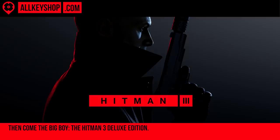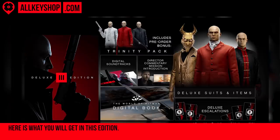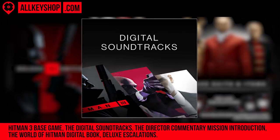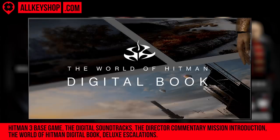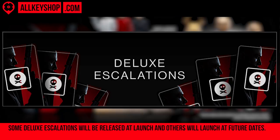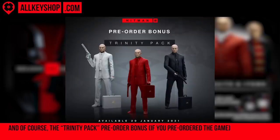Then comes the big boy, the Hitman 3 Deluxe Edition. The developers prepared a pretty good version of the game adding a good amount of bonuses for players to enjoy. Here is what you will get in this edition: the Hitman 3 base game, the digital soundtracks, the director commentary mission introduction, the World of Hitman digital book, deluxe escalations — some released at launch and others at future dates — the deluxe suits and items, and of course the Trinity pack pre-order bonus if you pre-ordered the game.